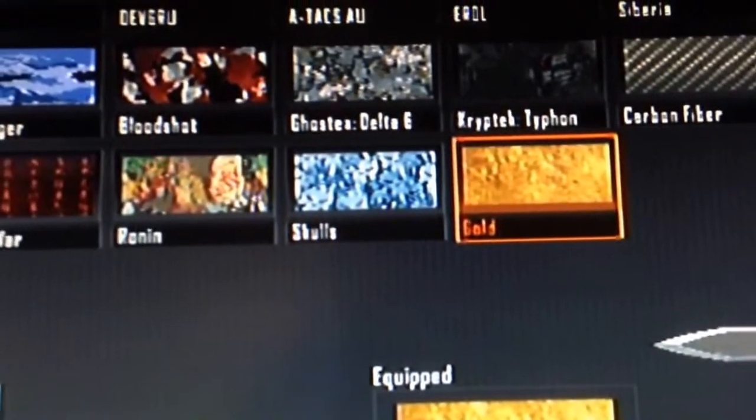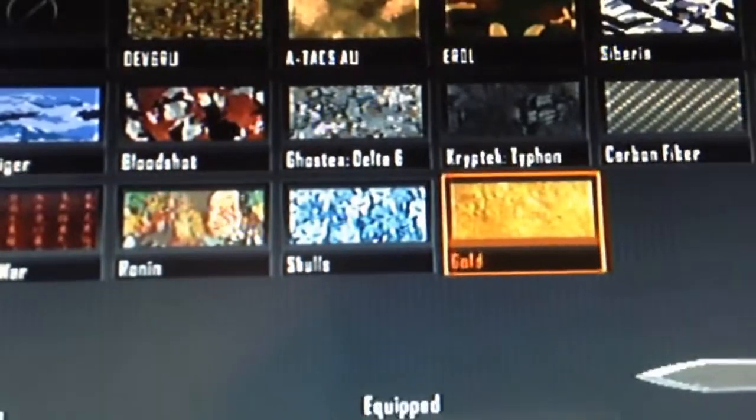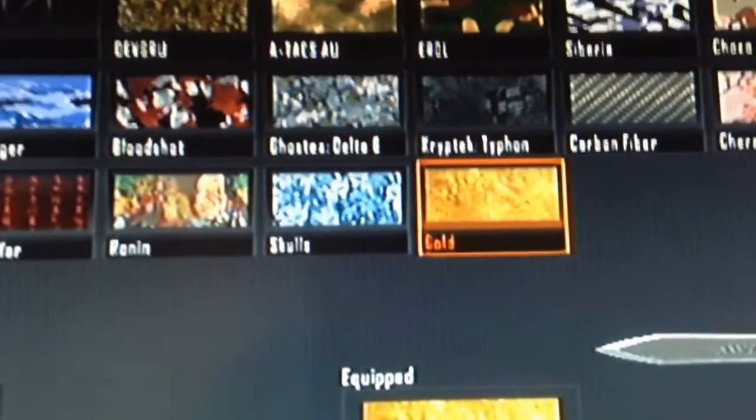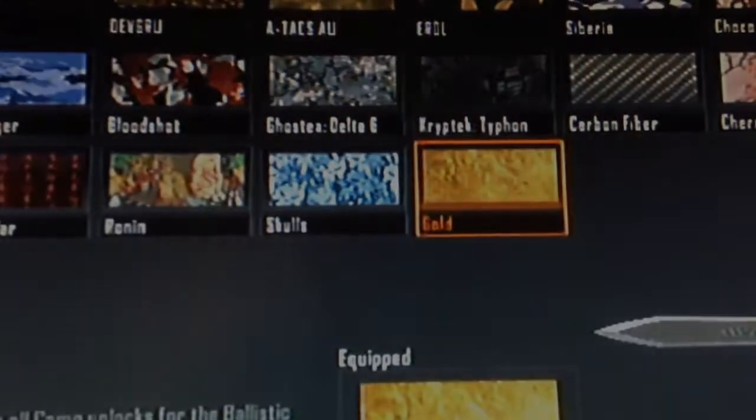So guys, I hope this video helped. As you can see, it's really not that hard to get the gold camouflage for your ballistic knife. If you have any questions, just comment below and I'll be happy to answer them. Anyway, thanks for watching. Don't forget to like, comment, and subscribe, and we'll see you in the next video.